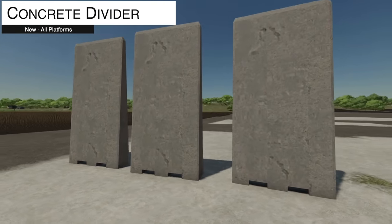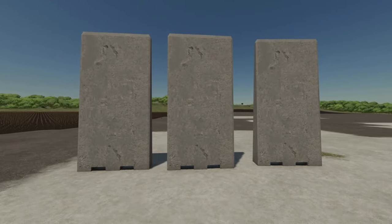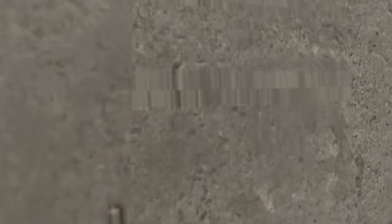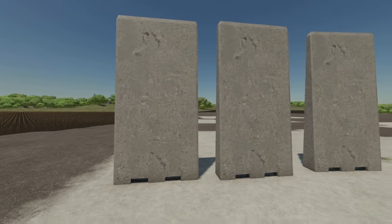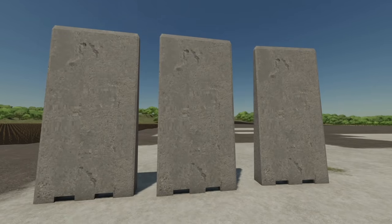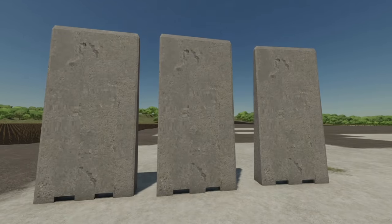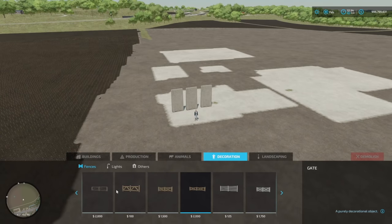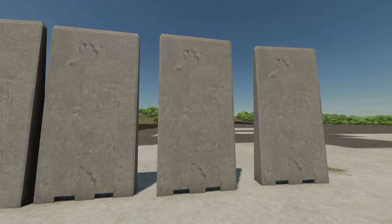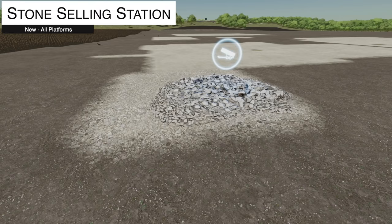Your next-to-last new mod for all platforms is from good friend of the channel Days — the Concrete Block to divide up your sheds or whatever you want to do with it. It has a collision to stop your crops, so if you build a wall nothing's going to go through it. You can find it in decorations under Others and simply place them in as many as you want.